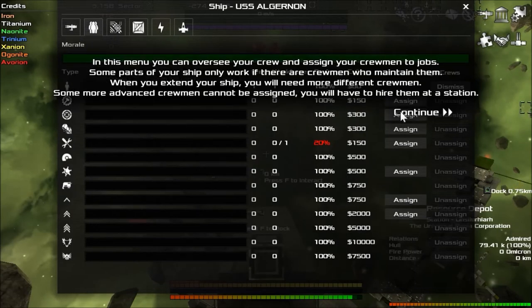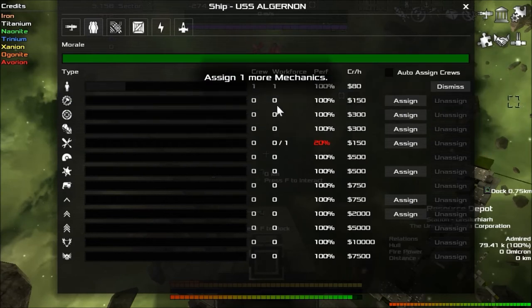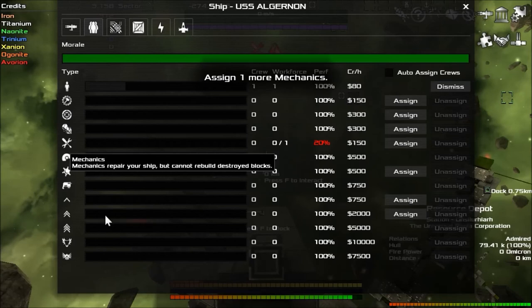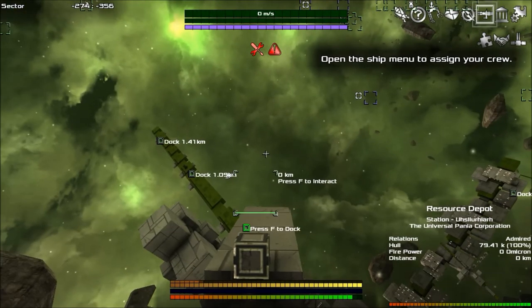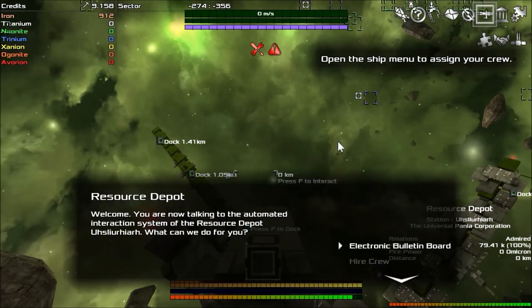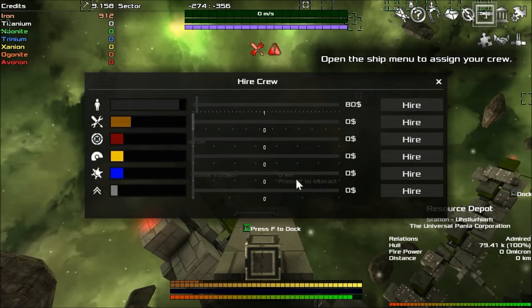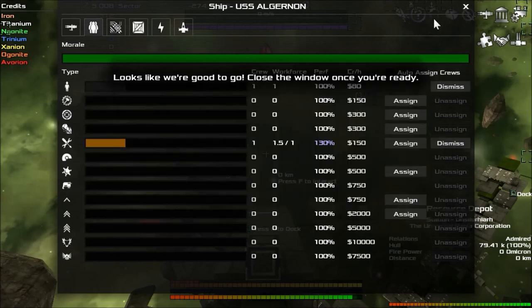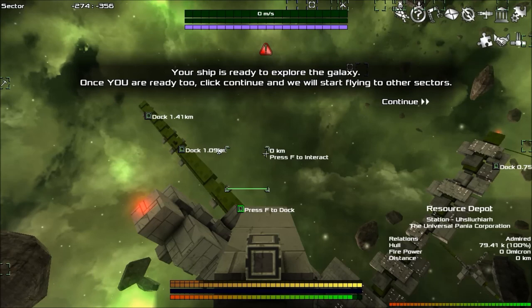When you extend your ship you'll need more different crewmen — so you need to assign one more mechanic. Let's go back — F to dock, hire crew, one mechanic. Come on, not two! I'm sorry, we are paying for one. Hire from station — looks like we're good to go. Close the window once you're ready. I am so ready — okay, so we're now able to explore the galaxy.